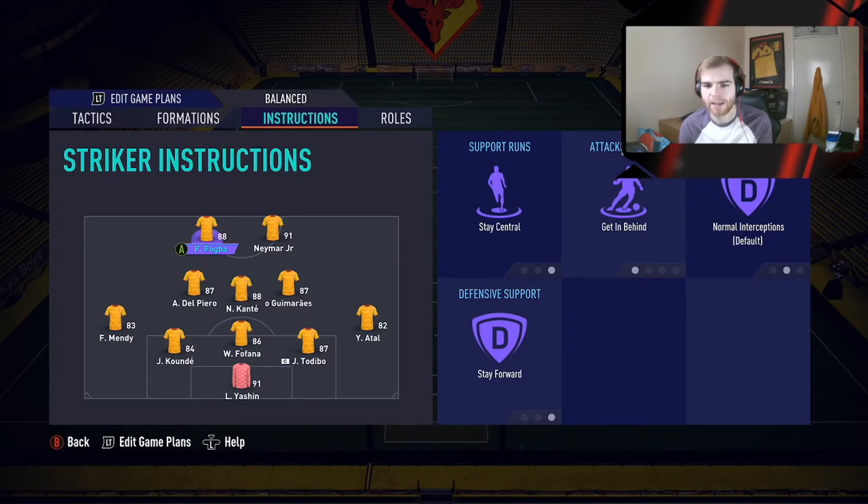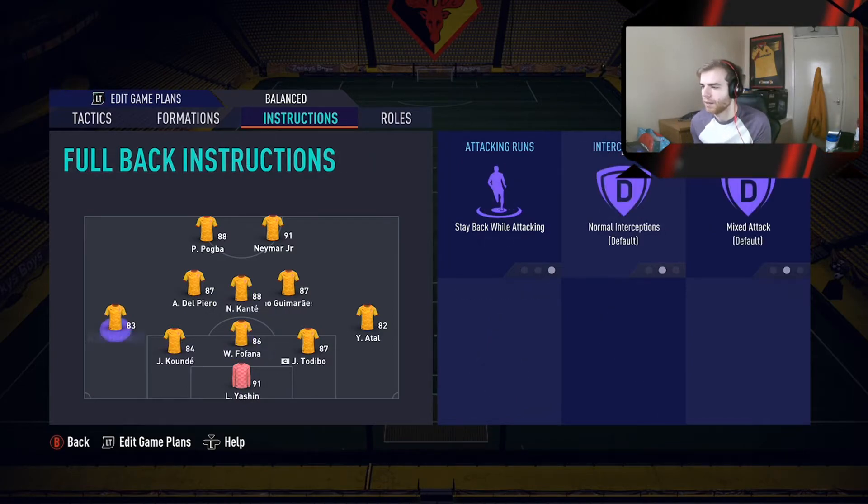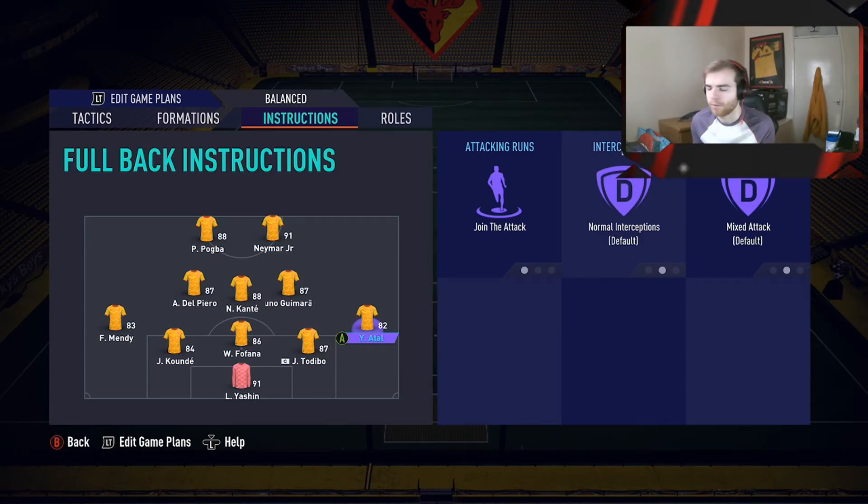Looking at the player instructions — you can change these in game obviously. For the strikers, I have stay central, get behind, and stay forward on one; and stay central, stay forward on the other. For the midfielders, I have move to cover centre on all three, apart from Kanté who I put on stay back while attacking. The wing backs are both on join the attack, because you want them getting high and wide. Going forward you'll typically have about five players forward — one centre mid bombing up, the two wing backs, and the other two centre mids dropping in, plus your two strikers.